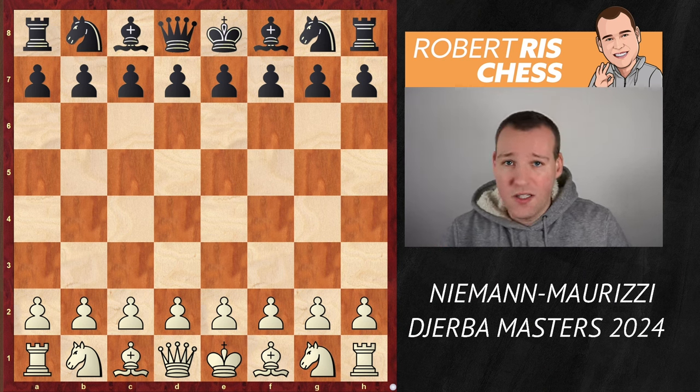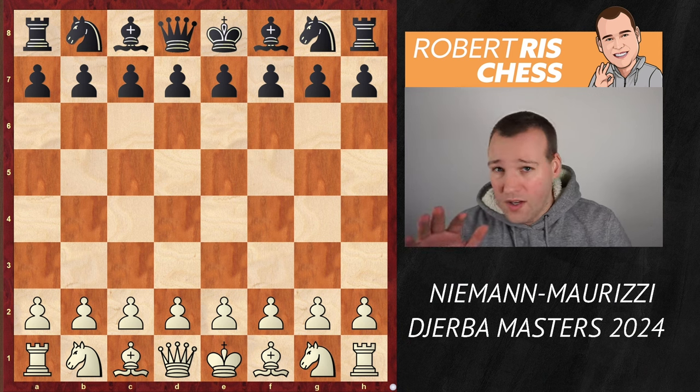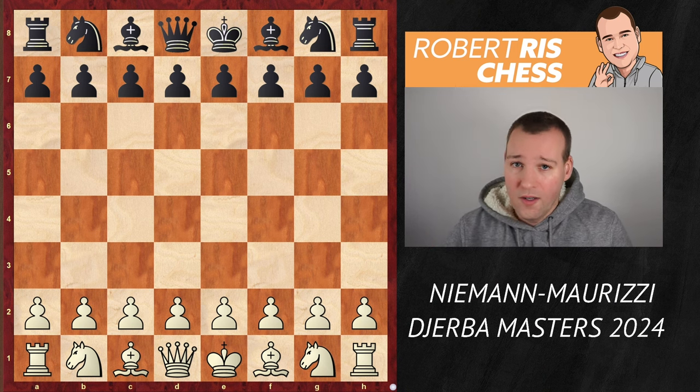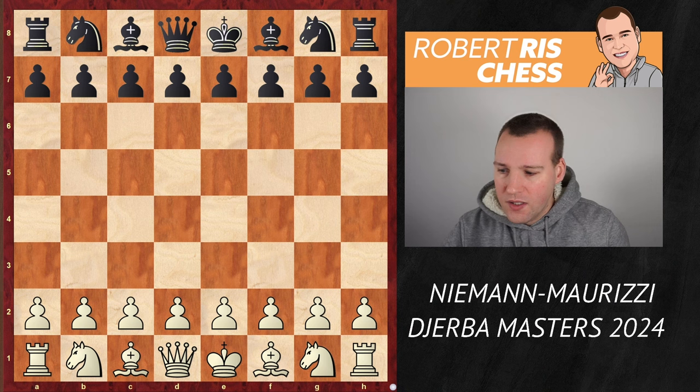Earlier this year at the Tata Steel Challengers tournament, he lost a very interesting endgame against the Frenchman. But now, new game, new chances, and Hans has very good chances to win the tournament. He is playing with the white pieces and starts with the move 1.e4.